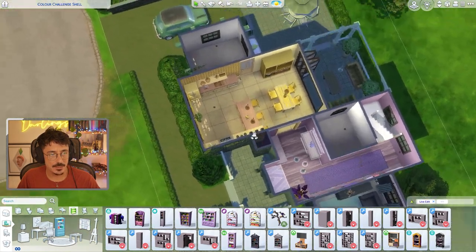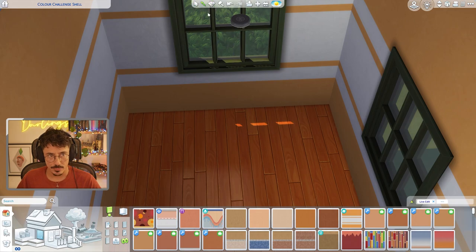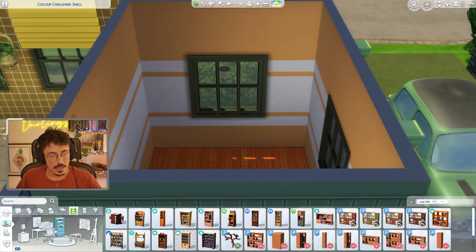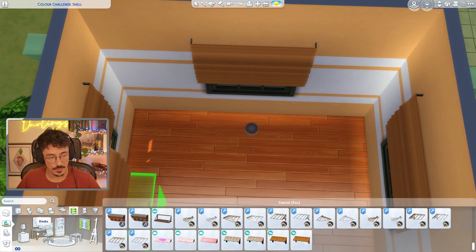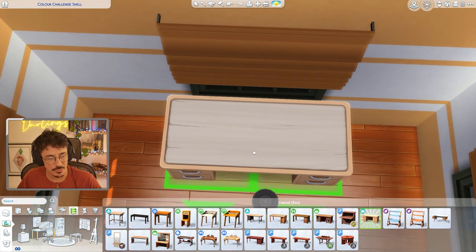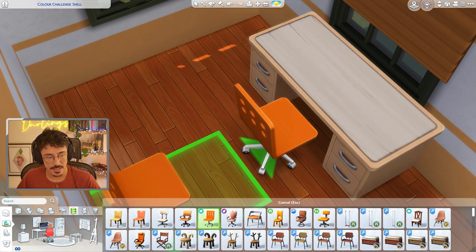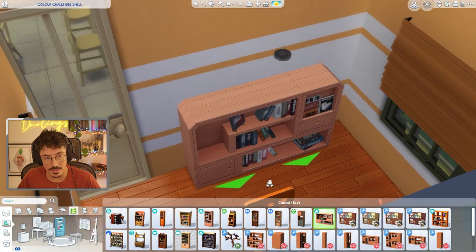We're going to finish off the downstairs by doing the office. Let's roll for the office colour. Orange! For the flooring I've gone for this bright basketball court flooring in bright orange, and this wallpaper that came with University. I think that could be okay. We need to get some blinds up — hopefully decent orange blinds. An office is not an office without a desk, darlings. I'm going to mute it down and use this one from Get to Work — just a little bit more of a paler orange. I might go a bit brighter with the office chair. And do we have an orange PC? We do — we'll use that one from Pierisim.